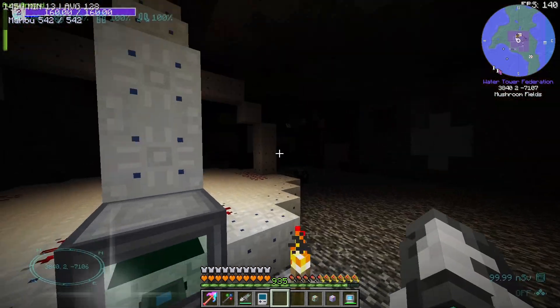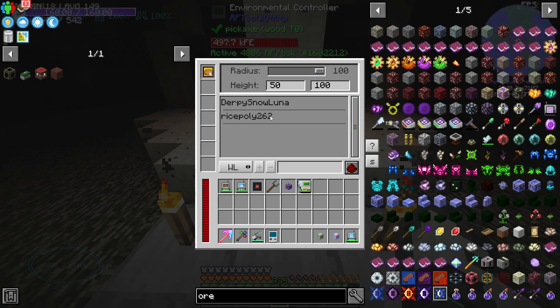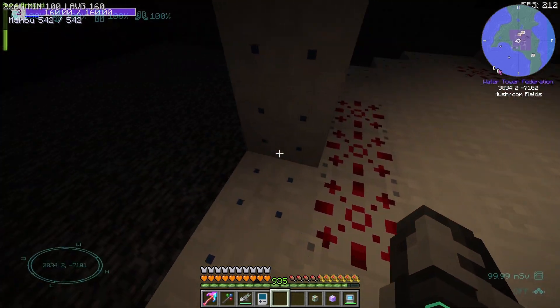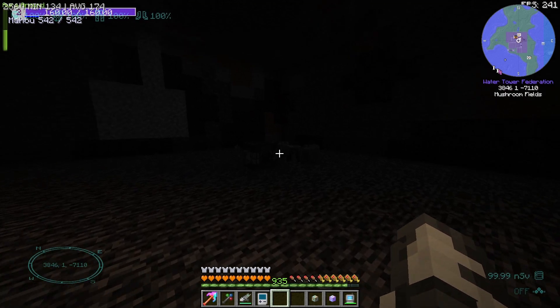Let's go down another level. Down here we have the environmental controller. I can open it — this is applying saturation in the area to Derpy Snow Luna and Polly in that radius, so they would get saturation. Oh, there's also a void miner here. A Planeum Void Miner, just chilling down here.